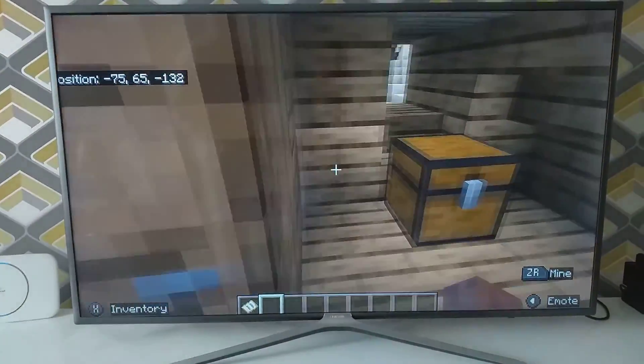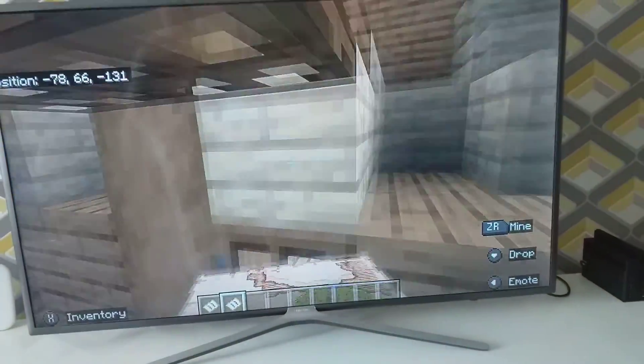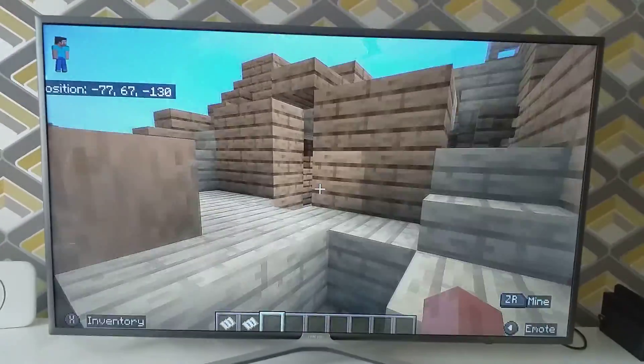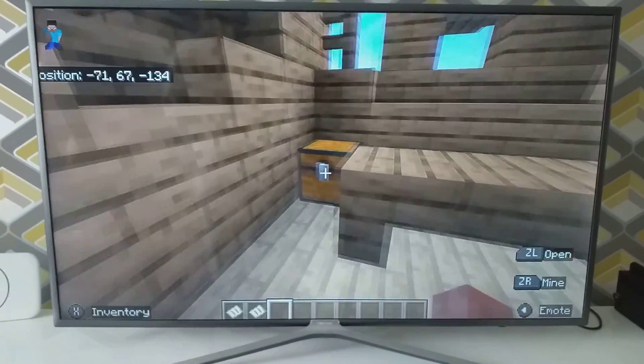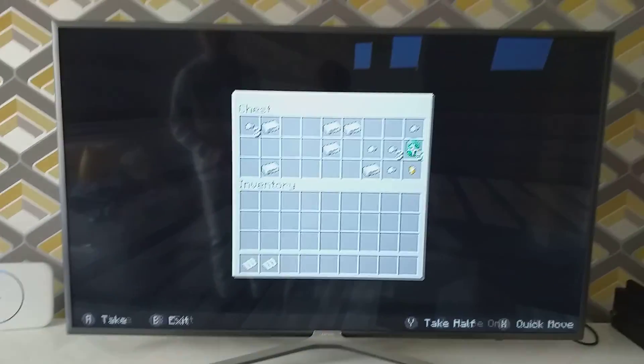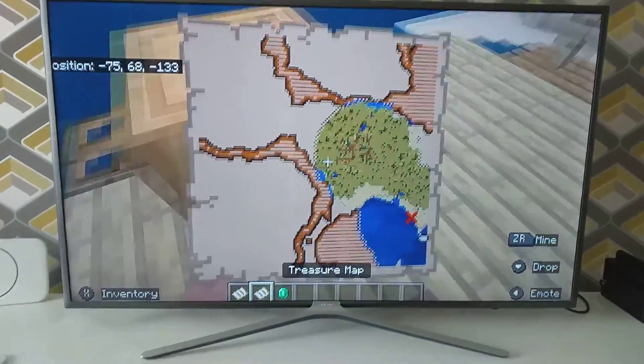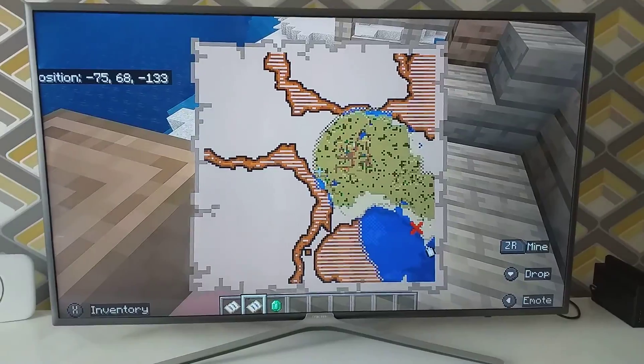You go in and there is a chest with a treasure map and feathers. Get the treasure map, then go to the second chest and you've got some iron, emeralds, and gold nuggets. These emeralds could help us for later on. With the treasure map, we are very close to the treasure.